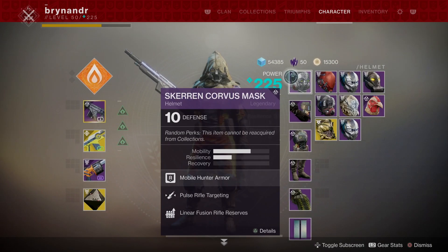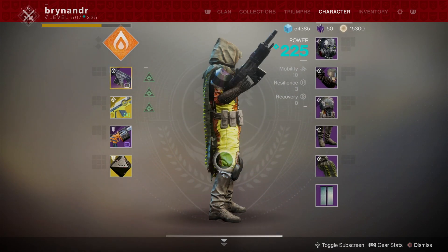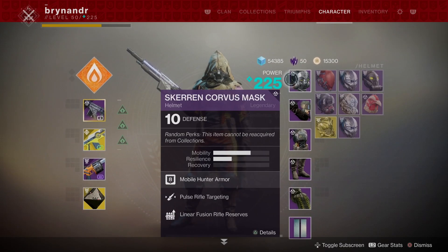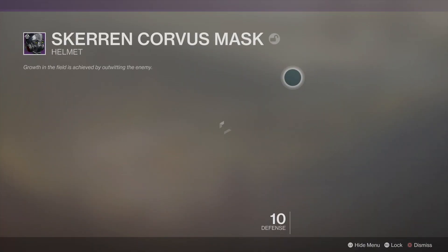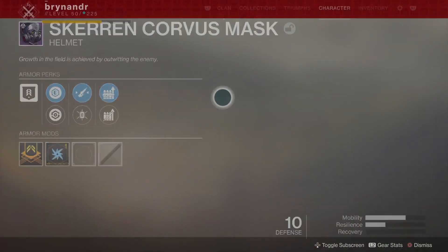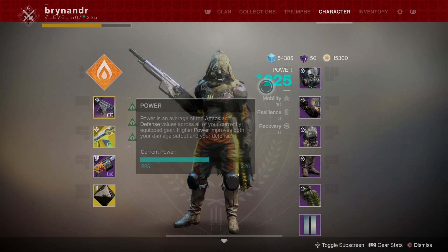This is the Skerren Corvus set. How cool does that look? Seriously, it's so cool. Let's get in there and put that helmet on real quick. And that is cool looking, seriously. Unfortunately they're all level 10, so that's going to be a problem for me. But that is a cool looking set.